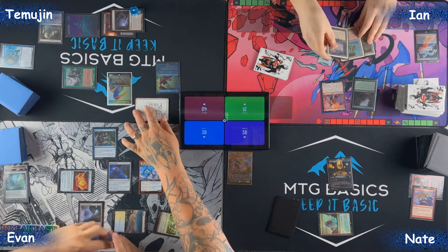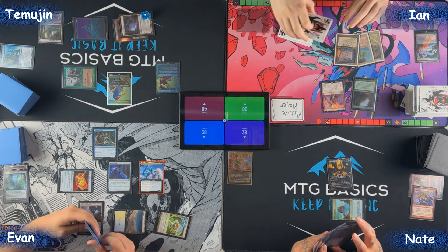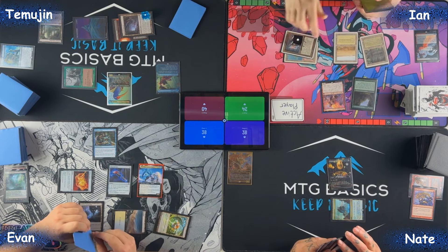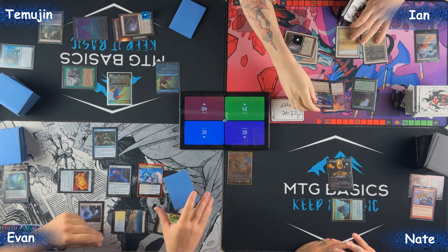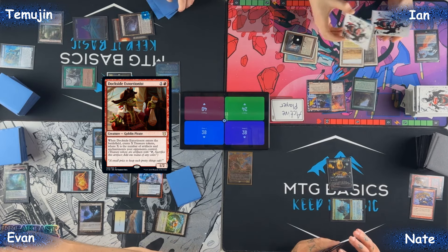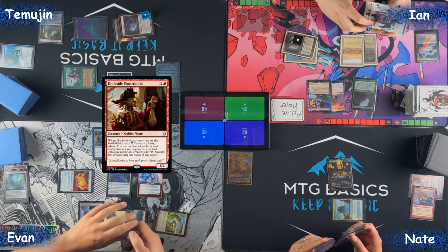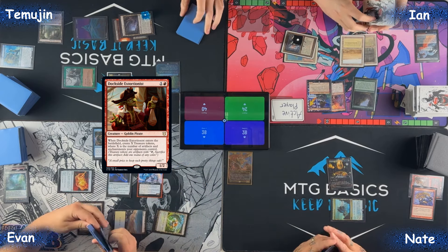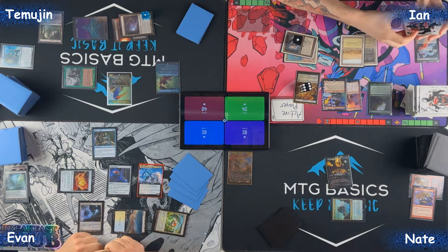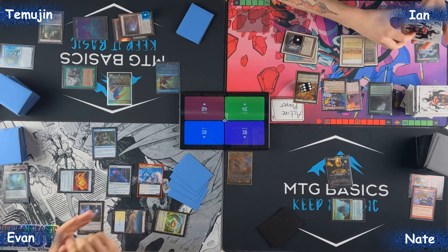I'll cast my commander and pay for Rhystic Study trigger, then pass. Untap — Evens damage check. I'll keep one extra card, reject by playing Island of Man as land with colorless mana floating. I'm going to play Dockside Extortionist. We have two triggers — count your artifacts and enchantments. I see one, two, three, four, five, six… I think we're in trouble here.